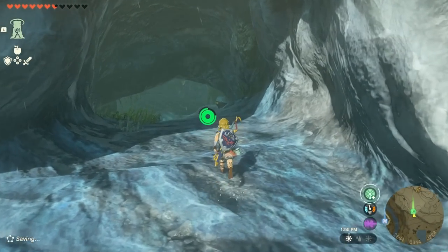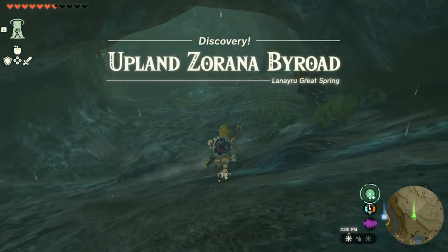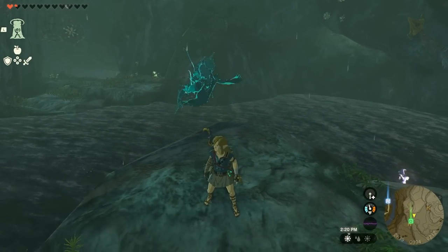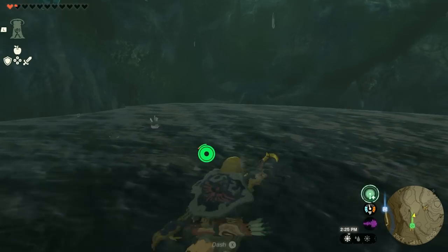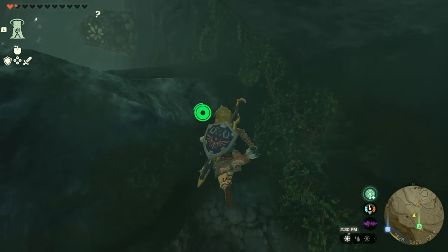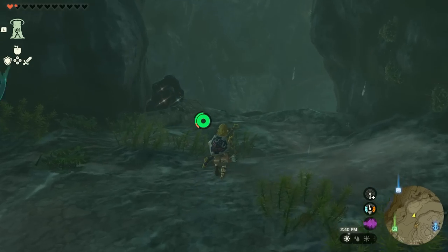Once you're here, go into the cave. You'll get the discovery called Upland Zorana Byroad. Instead of going left, make sure to go to the right — the one where the bomb flower is sitting. Make your way through this area, bypass the monsters, and keep going down.